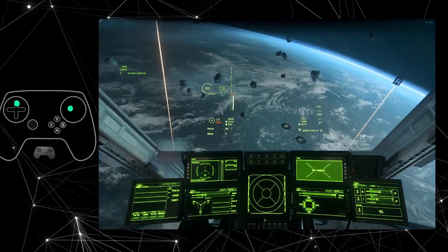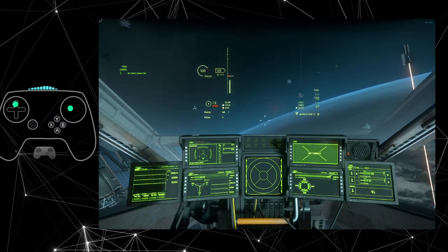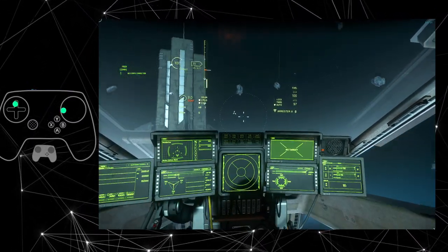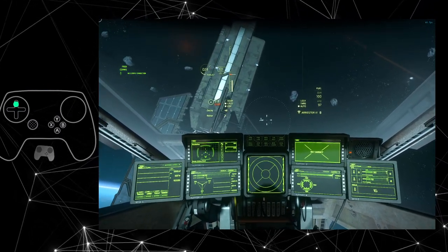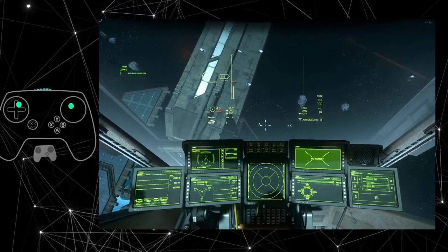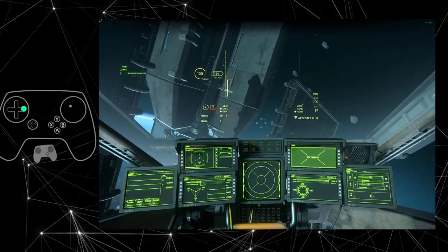It's like, screw it, I don't want to deal with it. Because the roll is really just for you to get aligned with the horizon. It's like Ender's Game — I need to know that the enemy's gate is down, or up, or whatever the quote was.